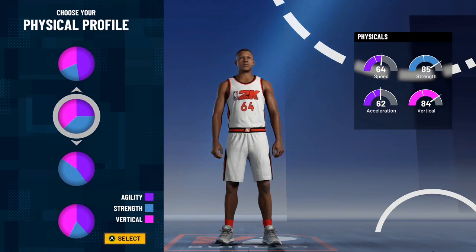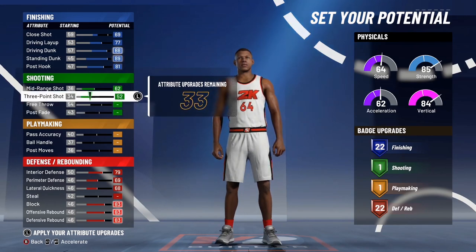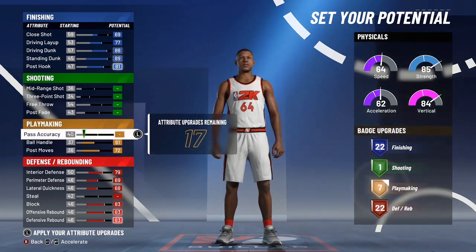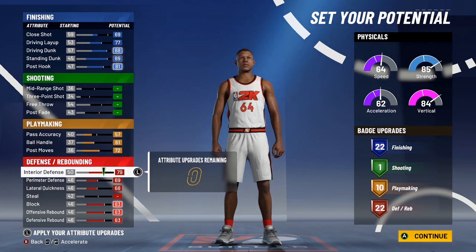Strength and vertical is probably gonna be the best one for catching bodies inside the paint and backing down bigger centers. For the stats, you could just copy what I'm doing here. I'm gonna put all my stuff on the playmaking, get that post spin technician, get all those badges. Pause right here and copy all the stats down — change it around if you want.